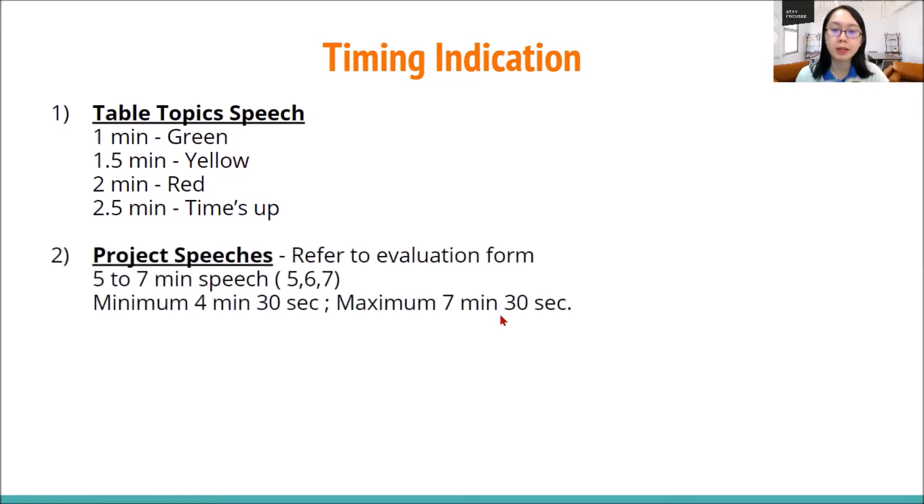For project speeches, always refer back to the evaluation form. Most of the pathway speeches are five to seven minutes, but of course there are some speeches that are two to three minutes, three to four minutes, 18 to 22 minutes, and some even have different segments where you need to deliver the presentation and then go on to the Q&A session. So ensure that you, as a timer, understand how to signal the timing to all the project speakers so that we do not have any confusion — where a speaker says 'you did not show me the timing, so that's why I went over time and it dragged the whole meeting.' We do not want that to happen. Ensure you communicate well with the Toastmaster of the day or even the speakers themselves on how you signal the colors.